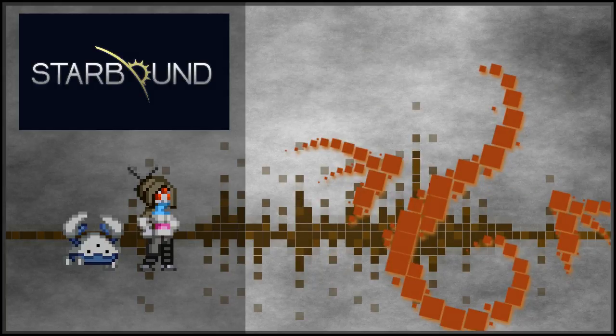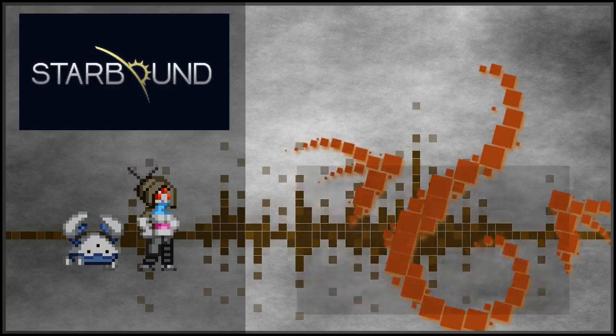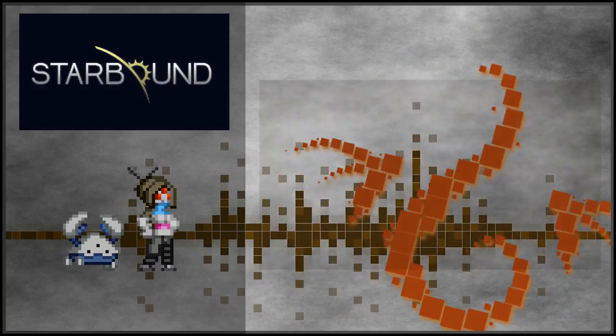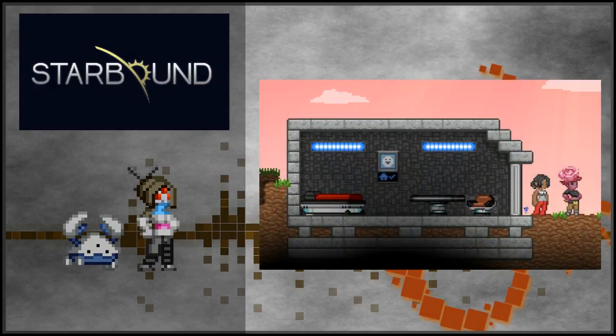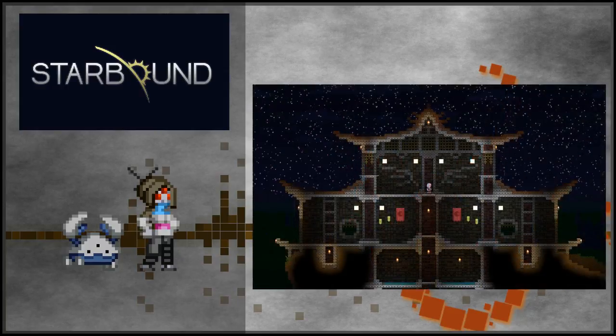Expressions though are nothing on the new colonisation system. Buy a colony deed and some furniture at the outpost, put it down in a viable house and you'll get a tenant NPC, who will generally be themed after the blocks and objects you use to make the house. Every tenant you get is randomly generated, so each one will be a different person. After a while, tenants will give you presents in the form of pixels or items to thank you for building them somewhere to live. It really gives building huge cities a raison d'etre, at least to me.